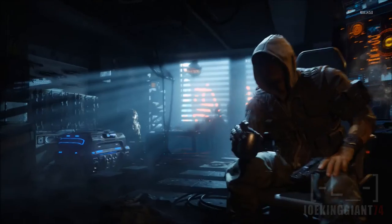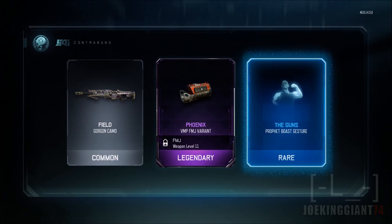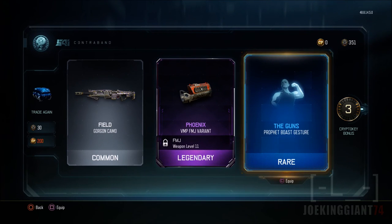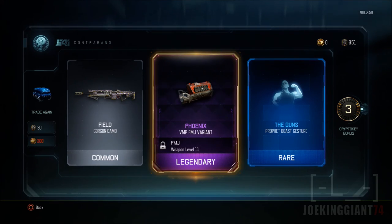Let's open 30 more — and there's no way in hell I'm gonna waste money on these supply drops, it doesn't really change the way you play the game. I got the Field Gargant camo — that one actually looks ugly as hell, it's gray and purple. The next one I got is the FMJ variant for the BMP. And I got the Prophet Bolchester — well, that one is just going to flex his arm. I don't even use the Prophet though.